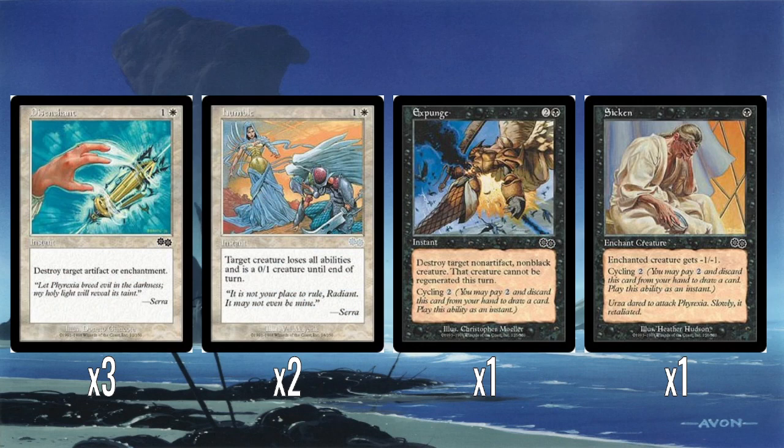And I think these are the only white spells in the whole deck. Three Disenchants — obviously a really solid utility spell, especially important in Urza's block with lots of artifacts and enchantments around. Humble is a kind of semi-removal: make something super weak and remove all its abilities so you can kill it easily. One Expunge, which is just Terror with cycling — fine because if there's no good target, you can cycle it away. And Sicken, which just gives something -1/-1 but you can cycle it.